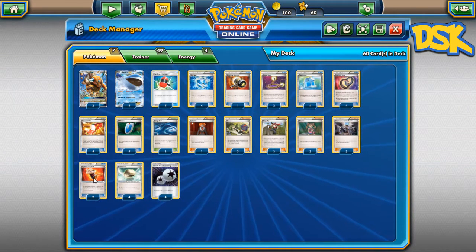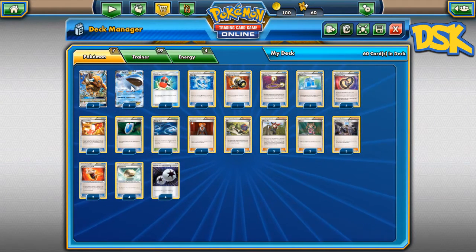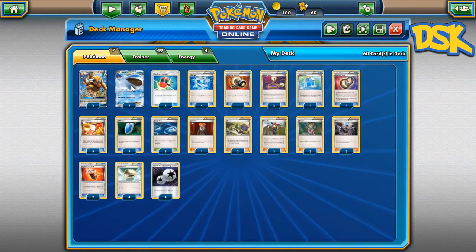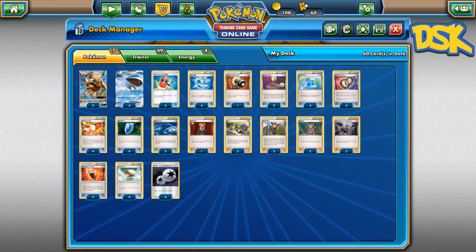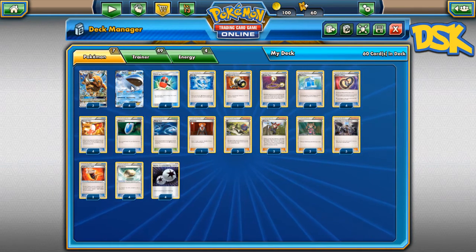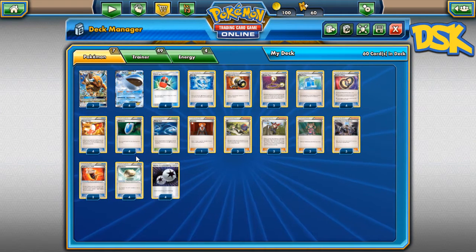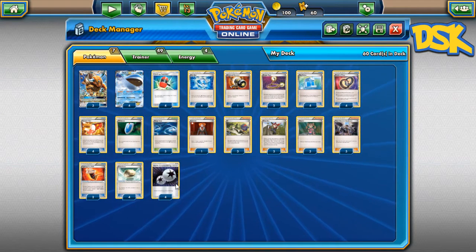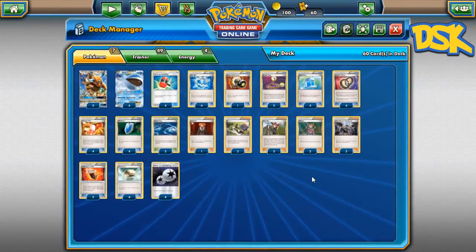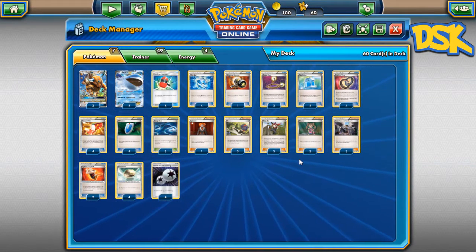Three Team Rocket's Handiwork to continue the mill theme. Two Belts, because a belted Wailord is at 290 HP which is near impossible to one-shot. So you put that much damage on Wailord, Ninja Boy into Tauros, use Rage for knockouts without even needing your GX attack. Four Floatstone to switch between whales if you can't find Tauros or Ninja Boy. Four DCEs to actually perform Tauros's attacks. That's pretty much it — standard Wailord deck for the most part.